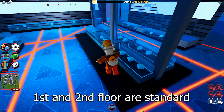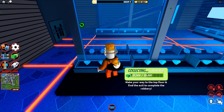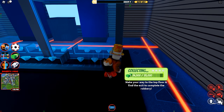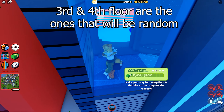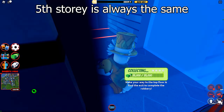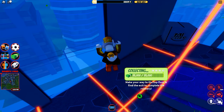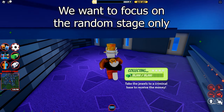The first two floors are always the same — you will break the display glasses to start the robberies. The third and fourth floors are the ones that will be implemented with one of the 6 random stages, but we will come back to that shortly. The fifth story is always the same, just a simple floor with lasers on the ground.